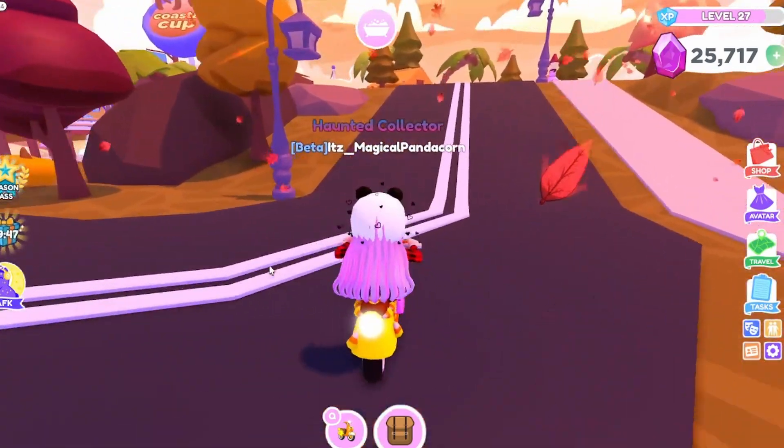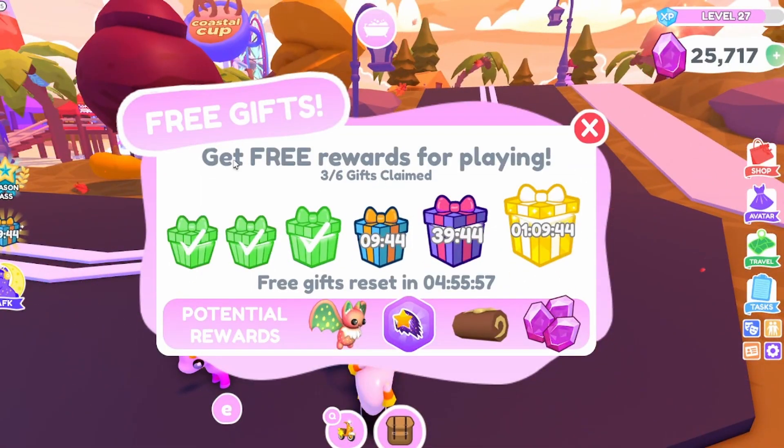There are also some other minor changes — they added the free gifts display, where it shows slowly going upward. I think initially it was just rows of three, but now it's trending upward and it shows the potential rewards.